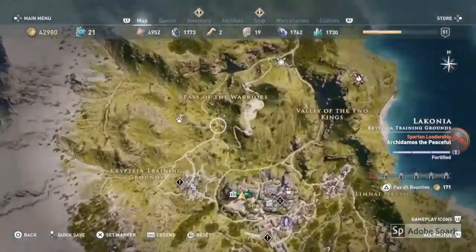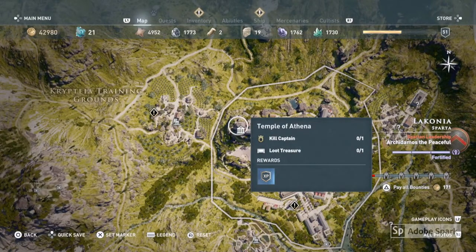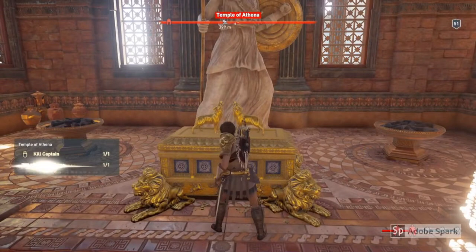The next temple is in Laconia and it is called the Temple of Athena. Again you're looking for the gold chest, and this is where you get the Pilgrim's Garment.